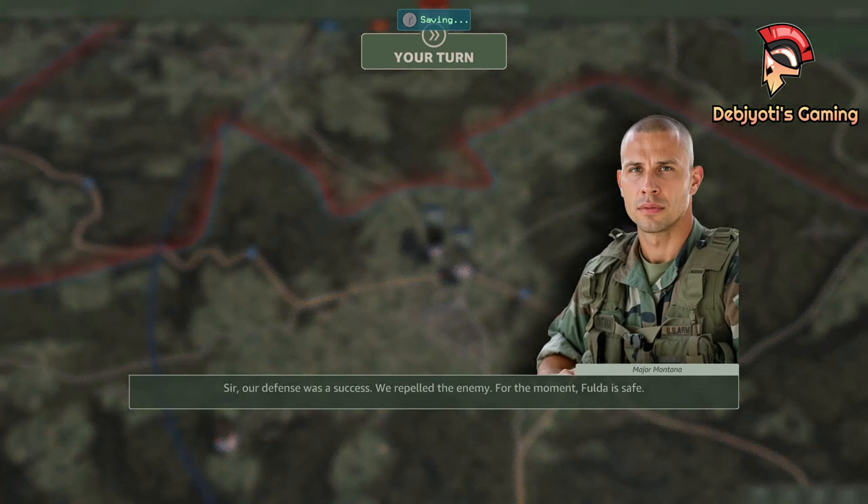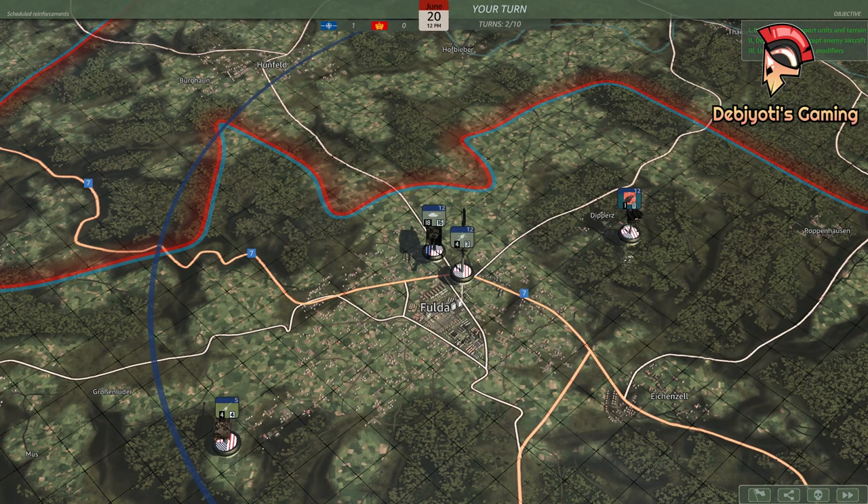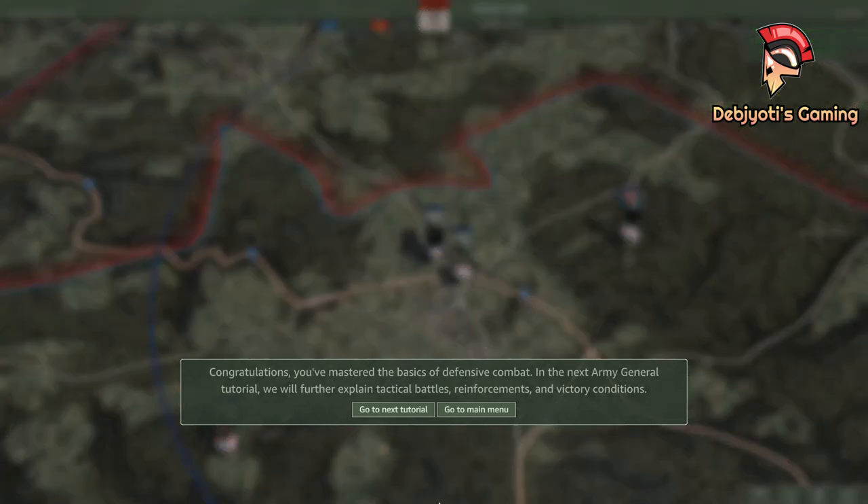Sir, our defense was a success. We repelled the enemy. For the moment, Fulda is safe. Congratulations. You've mastered the basics of defensive combat. In the next Army General tutorial, we will further explain tactical battles, reinforcements, and victory conditions.